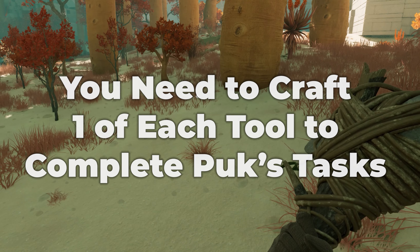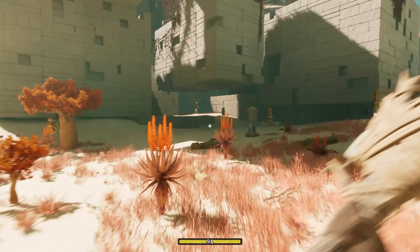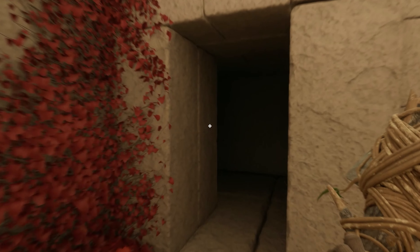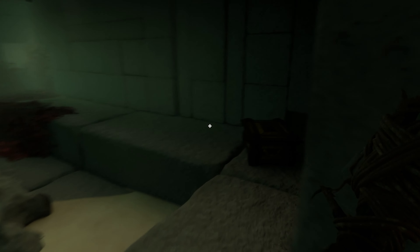Once you have all your basic tools crafted, head towards either one of the large structures. In this example, I'm heading to the one furthest from the portal first. On the ground level, there's a dark hidden entrance — head in here and you'll discover the first of your hidden chests.